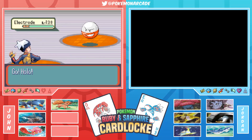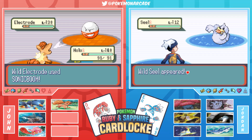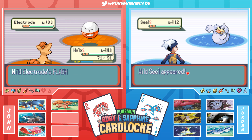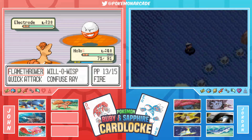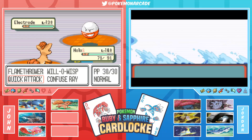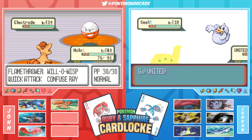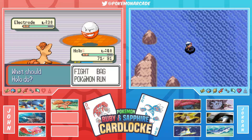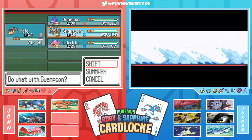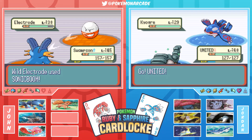Jordan is barely making progress surfing - only went five spaces. They joke this episode will be 'John does the Team Magma base, Jordan surfs and gets nowhere.' Jordan considers fighting the Electrodes but is concerned: one Pokemon is underleveled, two are Water type, and one has a stat boost. John points out Swampert isn't weak to Electric because it's Ground type. Though it does have a quad Grass weakness. Jordan is jealous of John's encounter - an Electrode just appeared.